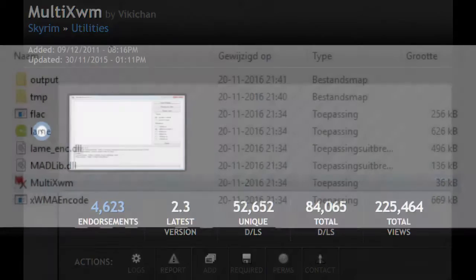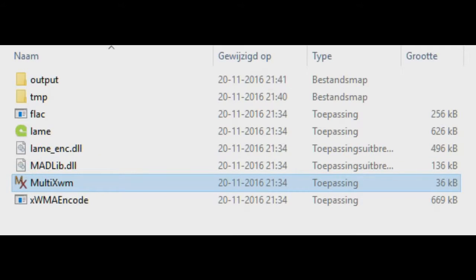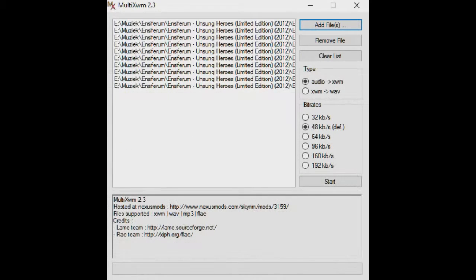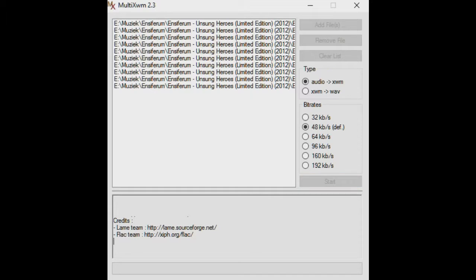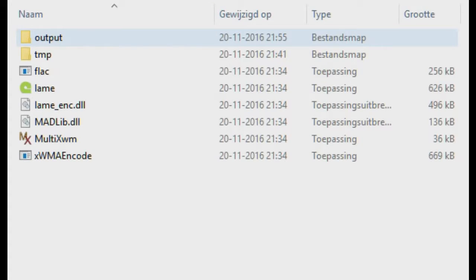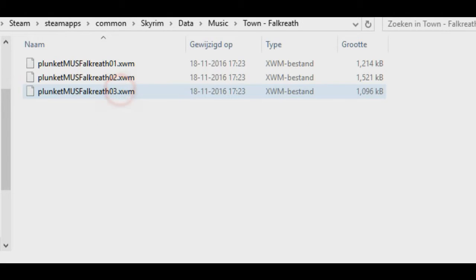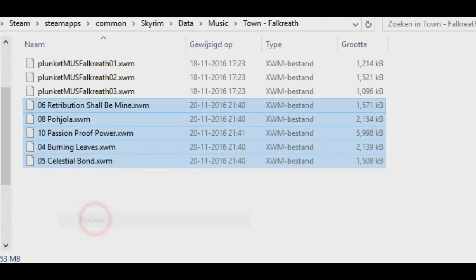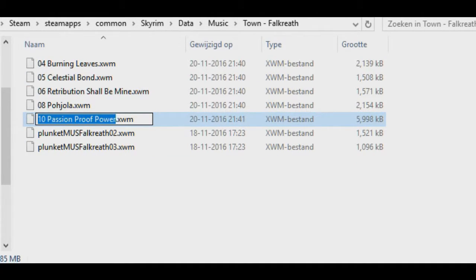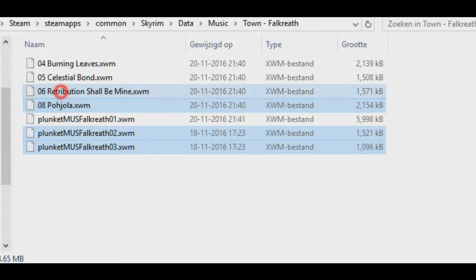You can use a tool like Multi-XWM to convert audio files to XWM format. To use Multi-XWM, download it and unpack the files anywhere, then run MultiXWM.exe, press Add Files in the program and choose your music. Press OK and wait until it's done. Once converting is done, go back to where you installed Multi-XWM and find the Output folder — your converted XWM files will be there. Now go back to the Skyrim music folder, choose a town, and paste the XWM files inside that folder. Copy the name of one of the pre-made files, delete it, and rename your track to match that name. You can have up to 10 tracks by simply numbering them. I myself would love to see more locations being added.